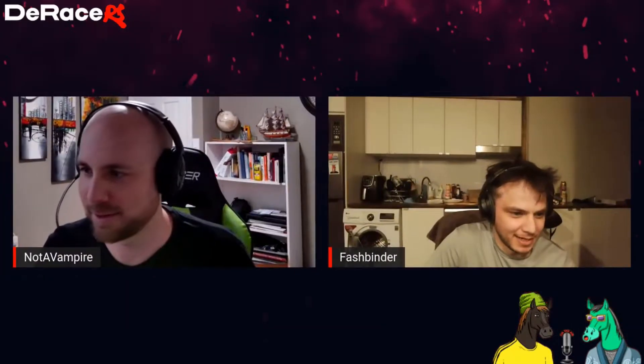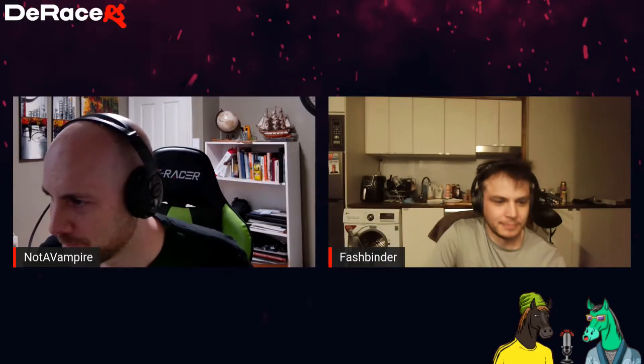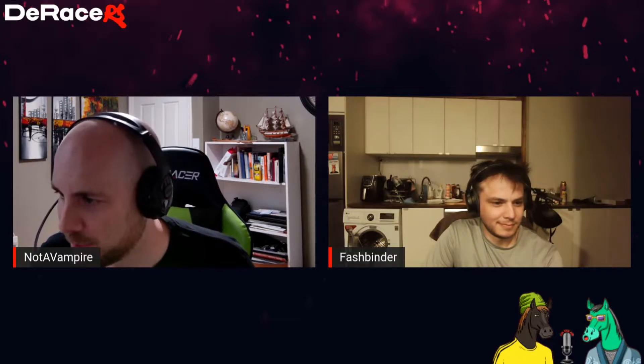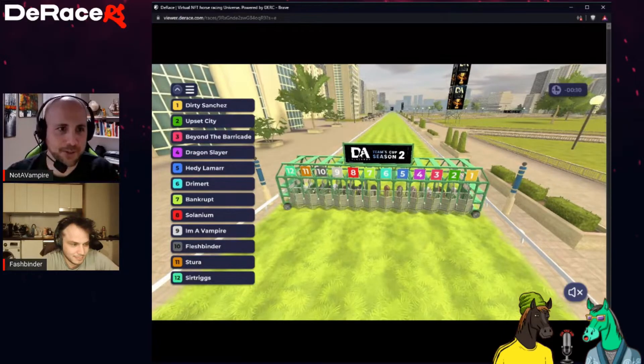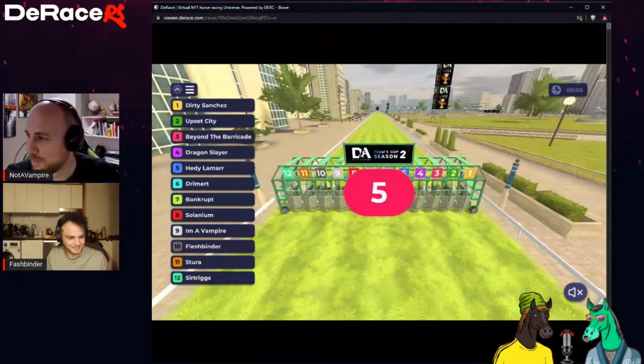Alright, Emerald Nine — let's go. Emerald Nine, Emerald Nine. Got that going in now. That's the one — one, nine, seven, nine, five. Excellent. Alright, we're entering our second race. Right now we've got Flesh Binder and I'm A Vampire.